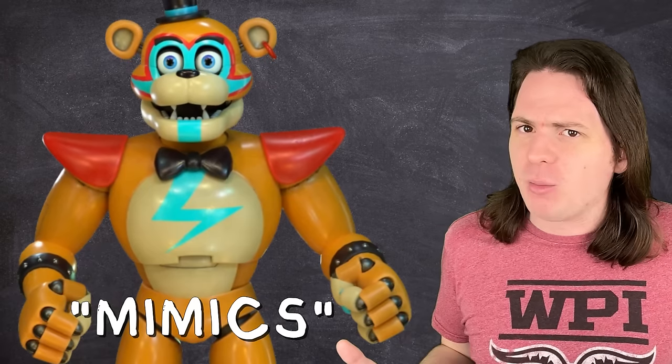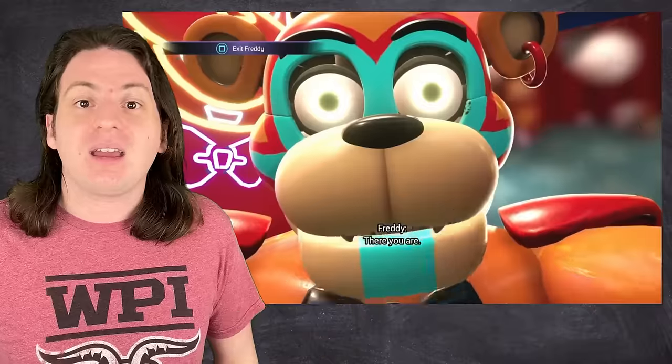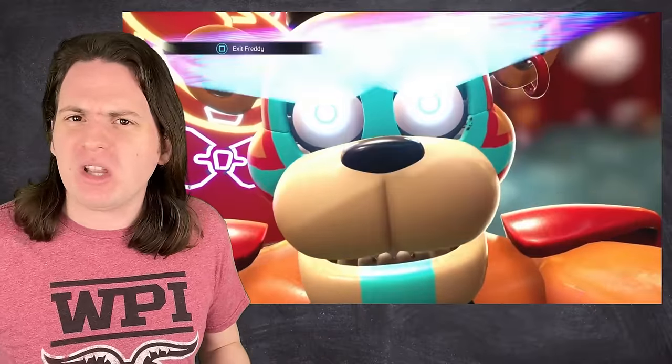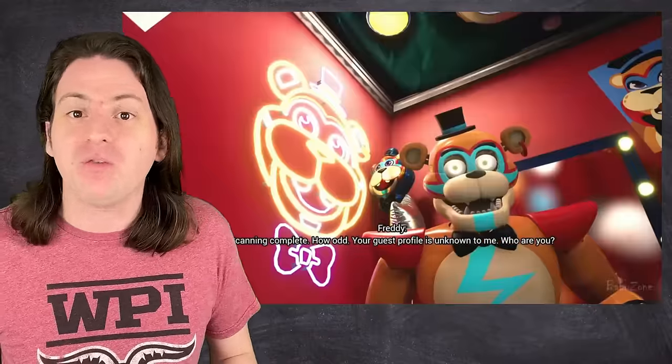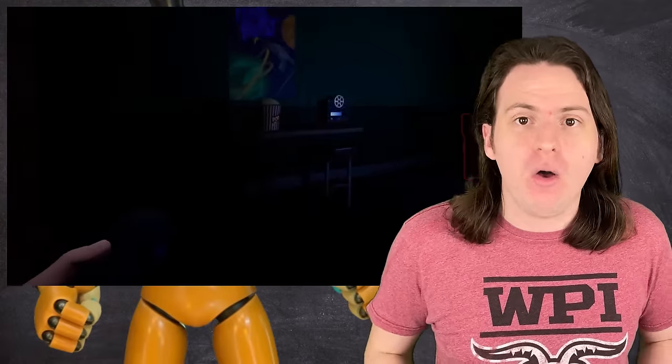Perhaps trained off of past Fazbear employees? Perhaps the data of some old nighttime security guard? Glamrock Freddy and Gregory had a weirdly close relationship throughout Security Breach. A lot of people have drawn connections between them and Michael and the Crying Child — William Afton's two sons. And whether or not you believe that Gregory is secretly a Mimic-powered robot made by William as a way to literally put his son back together, it's very clear that he is at least meant to thematically parallel the Crying Child. And if Glamrock Freddy were trained, at least in part, on the behavior and experiences of Michael, it would explain Freddy's protective instincts.